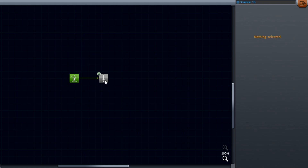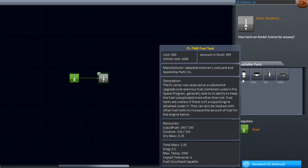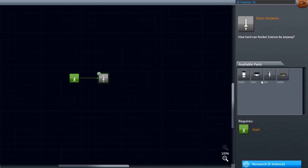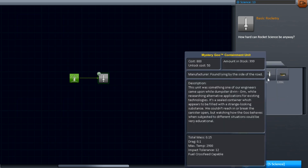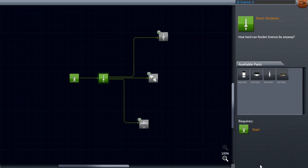Now we actually have 13 science. We can go to a Basic Rocketry pack — this is going to cost 5 science. For our troubles, we get the medium fuel tank, the tiny fuel tank, a decoupler, and — I'll explain in a second — the Mystery Goo Containment Unit. This is one of the first new science bits in this update. I'm going to go ahead and research this.